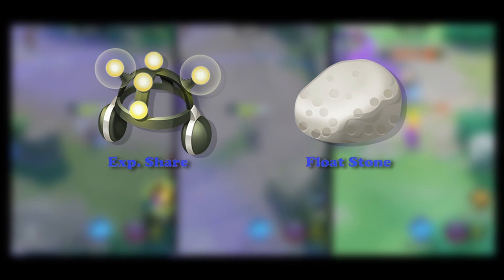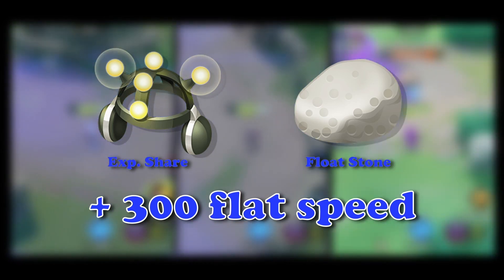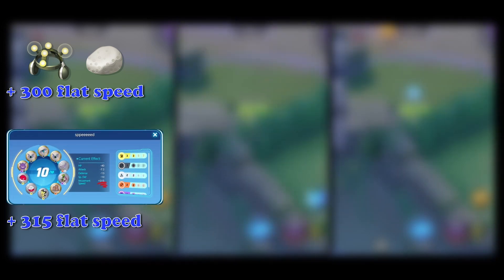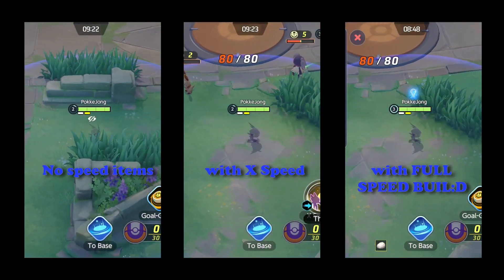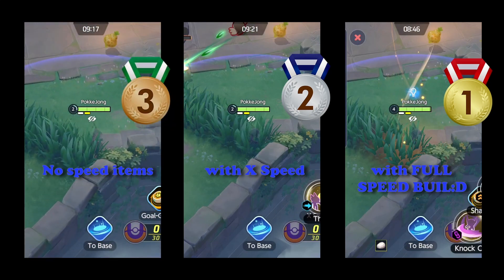Because Sableye is a gorilla fighter, you need to pop in and out of a fight. The best way to do this is to utilize as much speed as possible. To achieve this, select Experience Share and Float Stone. Assuming you have the items at level 30, this nets you a total of plus 300 flat speed. If you combine this with an emblem build using only flat-speed emblems, you push this an easy extra plus 300 flat speed. Combine this massive speed increase with your passive and your Float Stone and you will have run a next-speed user. Watch this.